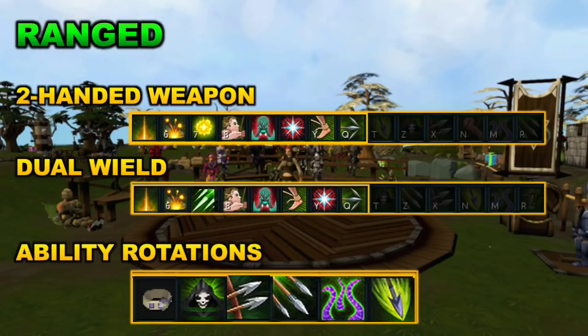For the ranged ability rotation, start with your Ring of Vigor, then activate Death's Swiftness. Once that's active, gain up to 50% adrenaline, then use Snapshot followed by Rapid Fire. You can also use Shadow Tendrils, though it does deal some recoil. Bombardment is another great threshold ability requiring 50% adrenaline, and since it deals area-of-effect damage, it should be prioritized when attacking multiple targets.